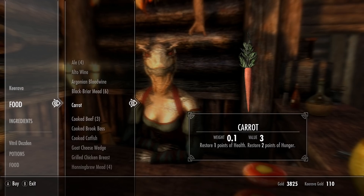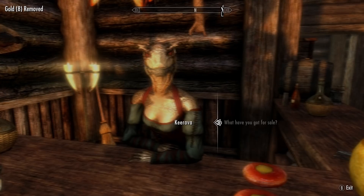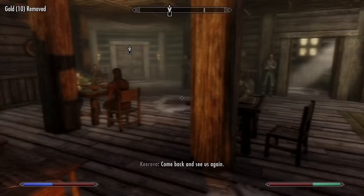Blackbriar mead, carrot, cooked beef — yes please! Cooked brook bass — yes! Cooked catfish — yes! They've got a lot of stuff we can really utilize here. Yes, thank you very much. And I would require a bed — thank you very much. Brynjolf, I am walking up to you, nobody's asking questions. Where the heck is that bed? 'I don't have any business with you, so get out of my face.' Yes, thank you very much, mean NPCs. I'm just trying to find my bed.